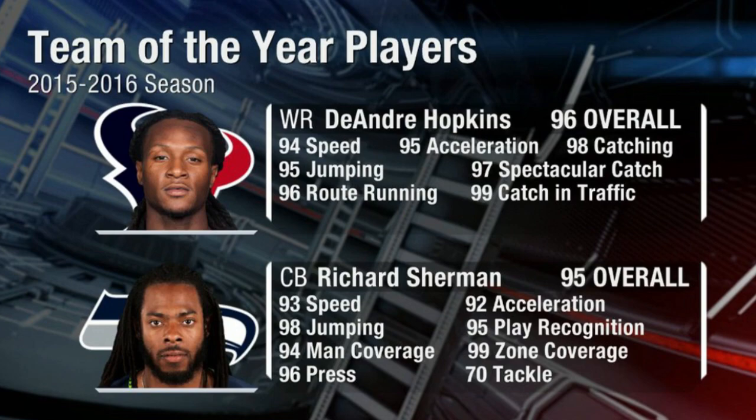If you haven't gone to mudhead.com, it's a really cool tool. It's no longer estimates — it's actually live. You can go on there and see what a card is going for currently, the cheapest buy-it-now price on the auction block. Anyway, the 92 overall Sherman was a really good corner, going for about 277,000 right now as of making this video on Xbox One and about 300,000 on PlayStation 4.